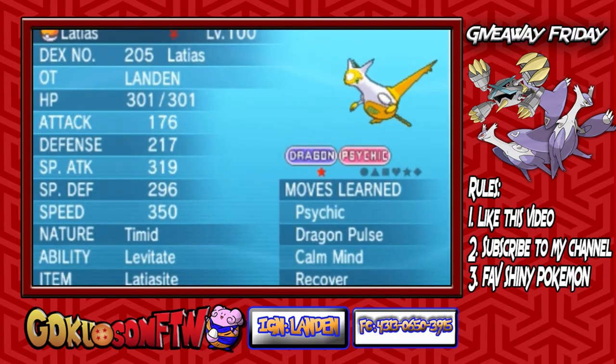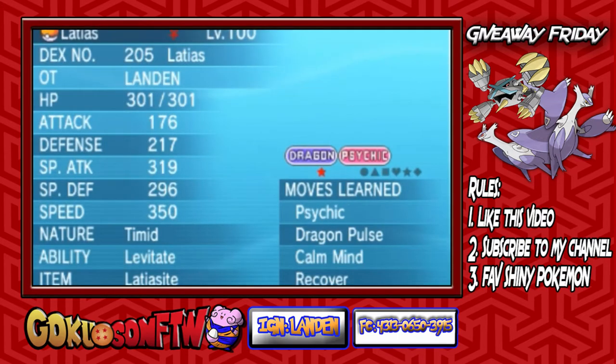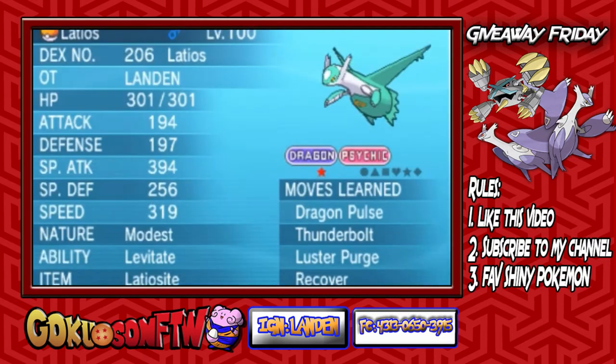In second place, we have a timid shiny Latios. This thing is mega, of course, as you can see the items on it. I'm probably going to change Psy-Shock onto these things instead of Lustrous Purge and Psychic, just because they are better Psychic moves. But at this point it doesn't really matter — you guys could request that if you really want me to change the moves.